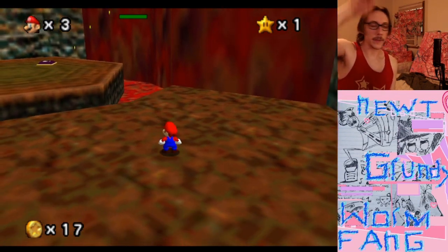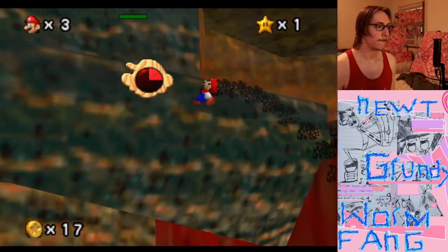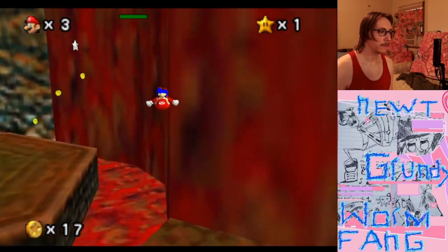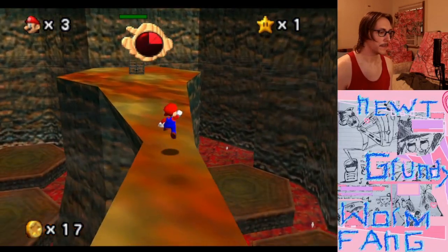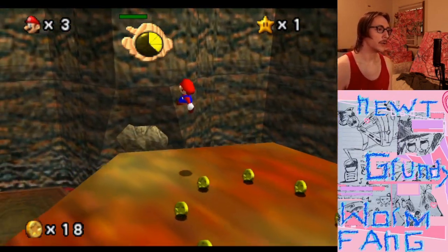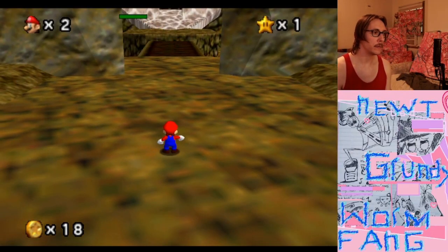Then you'll bounce off and try to get on the thing. Your instinct is to hold right sooner but you gotta hold straight just a little bit first - then hold right, there we go. Don't grab these coins so that way we can quickly die. Now we have bomb storage - the most broken ability of the game.